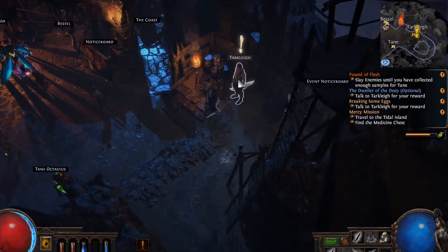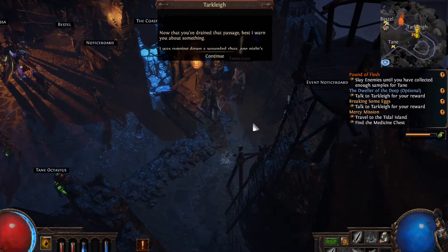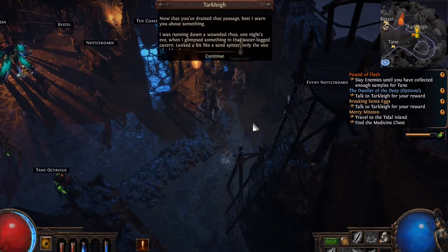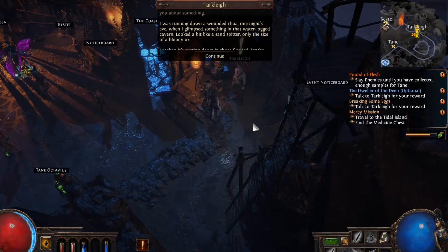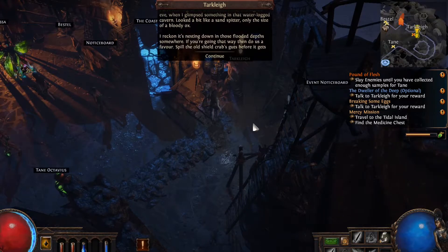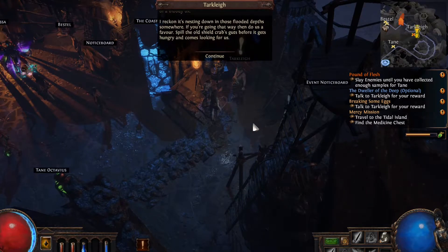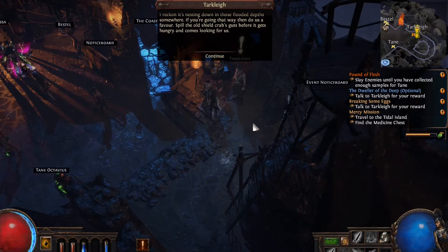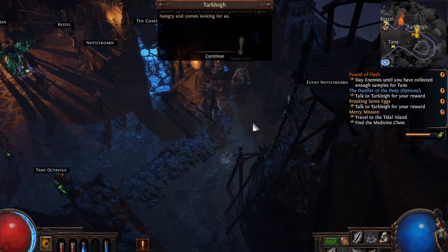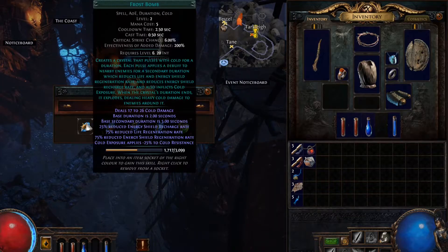Looks like we got a quest here. 'Now that you've drained that passage, best I warn you about something. I was running down a wounded row one night's eve when I glimpsed something in that waterlogged cabin. It looked a bit like a sand spitter, only the size of a bloody ox. I reckon it's nesting down in those flooded depths somewhere. If you're going that way, do us a favor — spill the old shield crab's guts before it gets hungry and comes looking for us.'